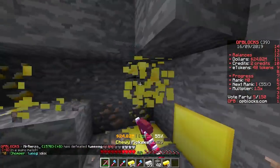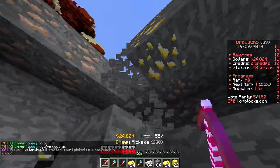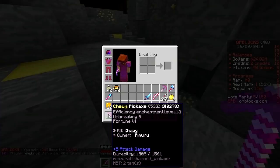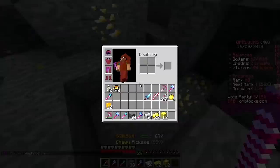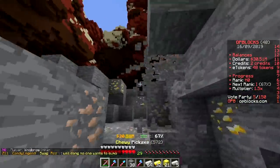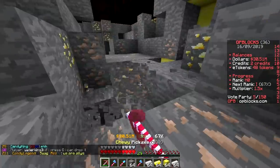There has to be some limit where mining becomes instant — well, it depends on the block. Obsidian would still take a while. This pickaxe also has Fortune 6 — no wonder the inventory fills up so fast! Breaking one gold block gives three drops. It's taking quite long to rank up now.